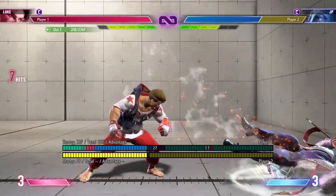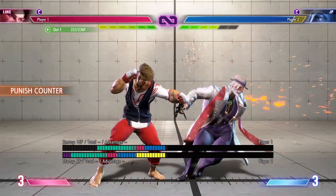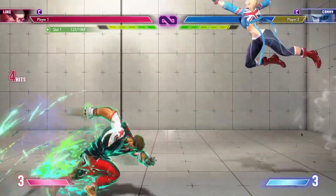Back heavy punch is actually pretty good because the JP player relies on spacing it due to the disjointed hitbox. Back heavy punch is a very good counter poke — its evasiveness starts at frame 4.